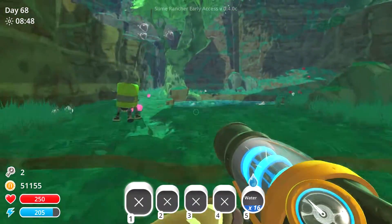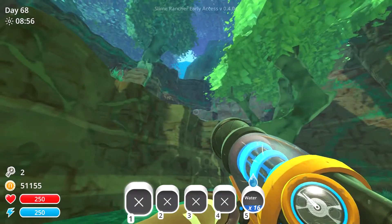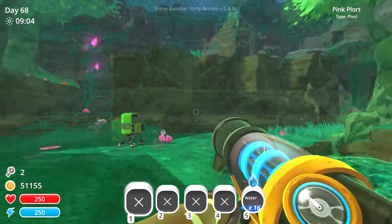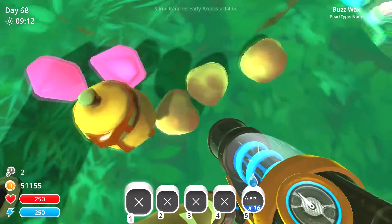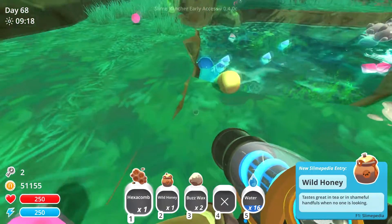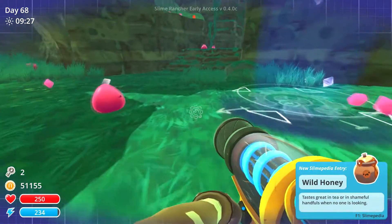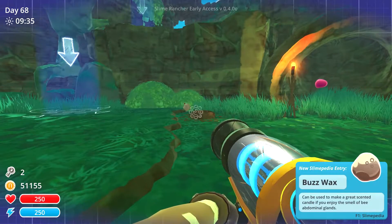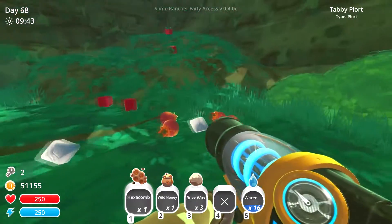Let's see - should be right there. Yep, he's all done. Oh, look at it! They're doing plunges - little plunges. He's got a diving board up there or something. Awesome, so he's done. Look how happy he is. Let's see what he spews out. Hexcomb. Wild honey. Buzzwax. So that's disappeared - it's done its cycle. So that spewed out some goofy stuff that we can use to make other goofy stuff.